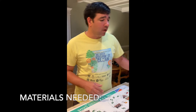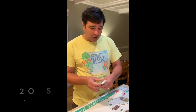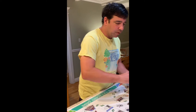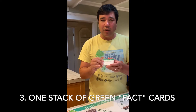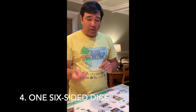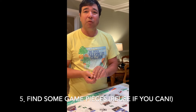Let me tell you what you need before you start the game. First of all, you need a board, and I have it right here. Also, that comes with the game is a stack of decision question cards — these are the blue cards right here — and then you'll also need these green set of cards, the fact question cards. Also, what you might need is a dice for rolling, and also game pieces. I like to reuse bottle caps for game pieces.